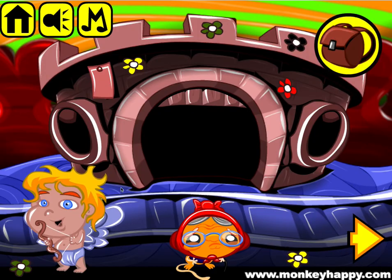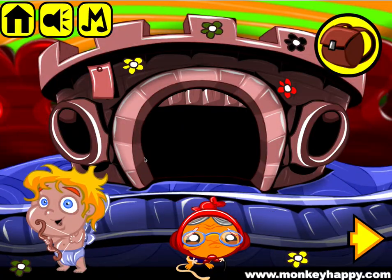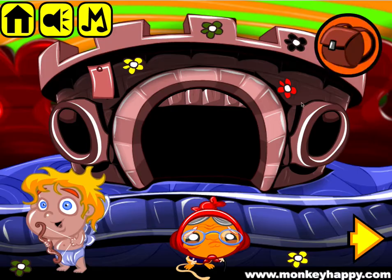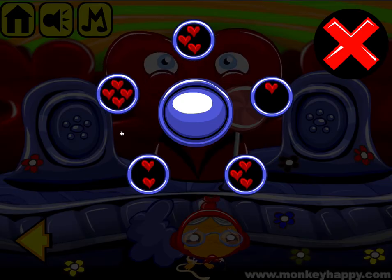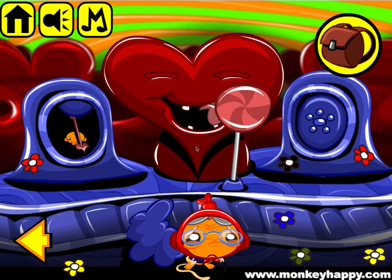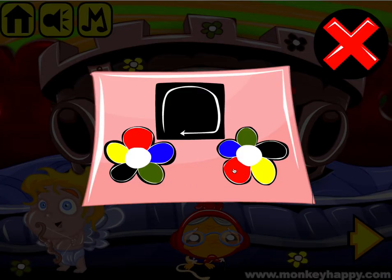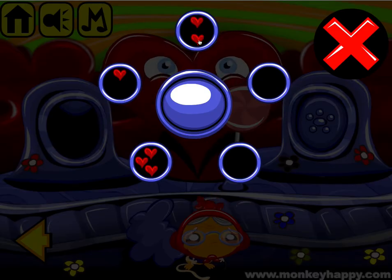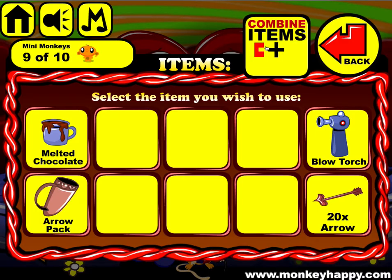Using those colors starting at the top with red, the combination is three, then blue which is one, then three, two, four — so: three, one, three, two, four. Starting at red and going this way, just enter three, one, three, two, four and you can open that quite easily.